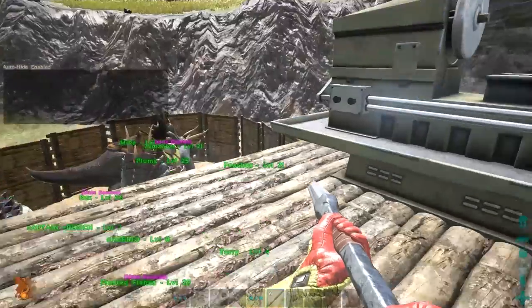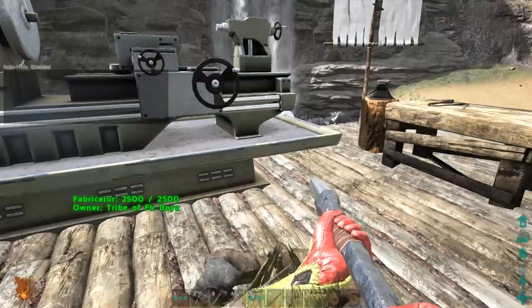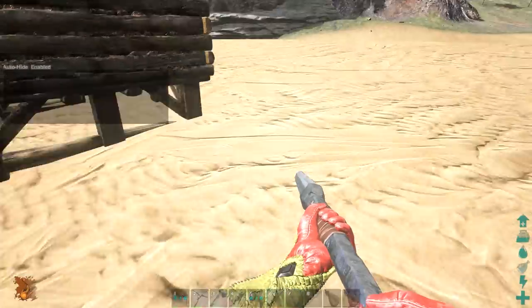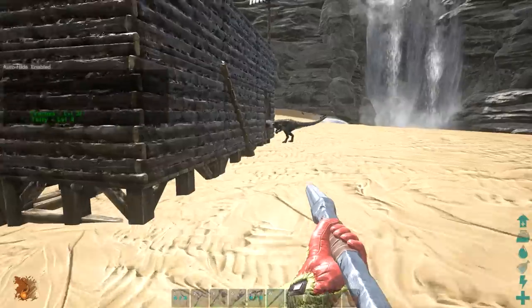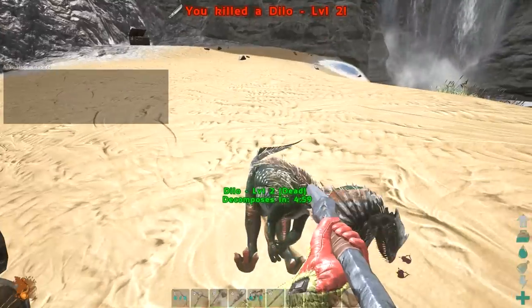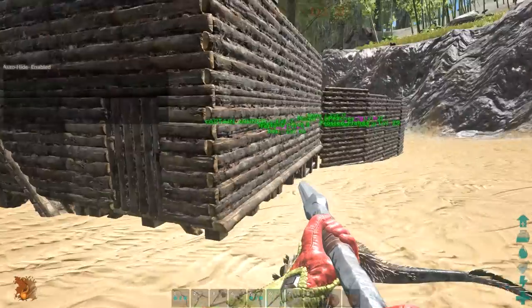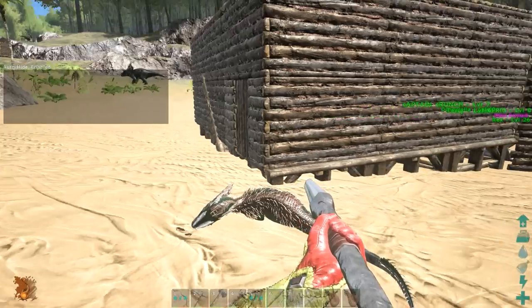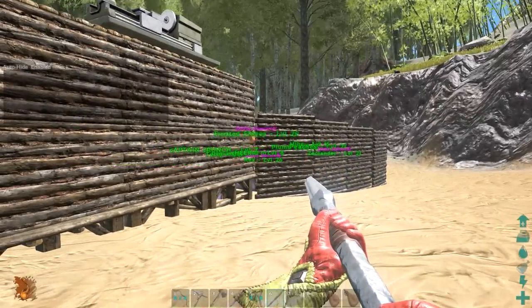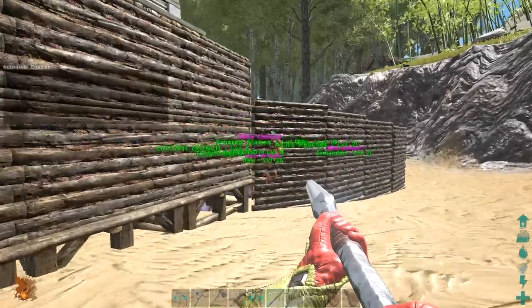So guys, what's going on? It's just another video, and today we are back in Ark Survival Evolved. For the most part, what's been going on lately is we've got some annoying little Dylos over here that we need to brutally murder before they break into our house. As you can see, we're actually using a pike. Hopefully this game stops obnoxiously lagging, probably from the 20 dinosaurs we have crowded into this pen.